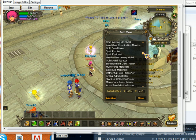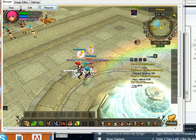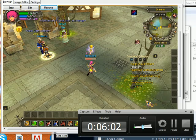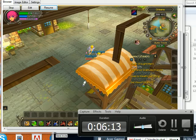You want to look for the issuer. I'm going to go to the adventure mission issuer and auto-move. There it's running, doing its little thing, and whatnot — here we are.